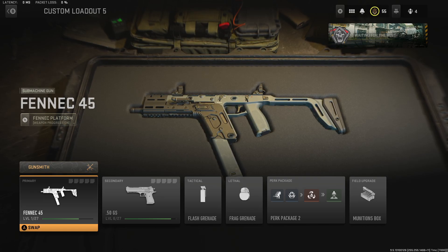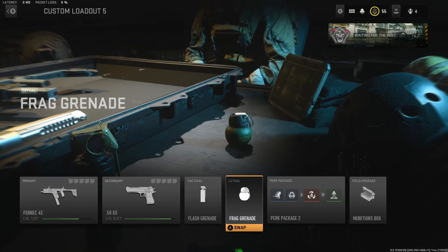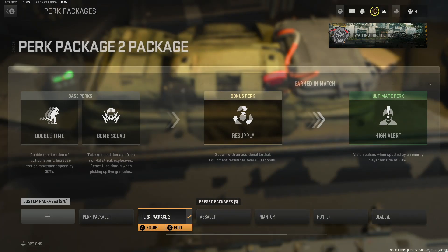Set the game mode to free for all, set the time limit to unlimited, and of course set your score limit to unlimited. Here is the class you are going to need: you need to have a frag grenade, and you need to most importantly have the Bomb Squad perk. This mini game will not work without the Bomb Squad perk.